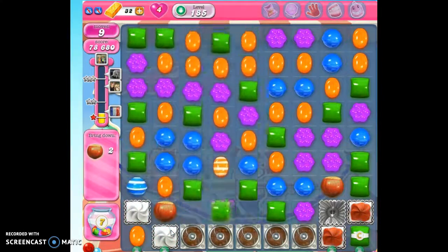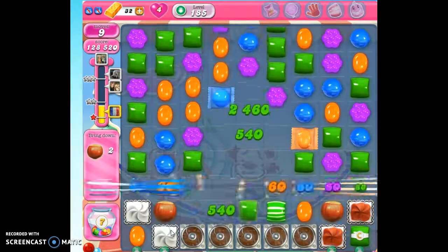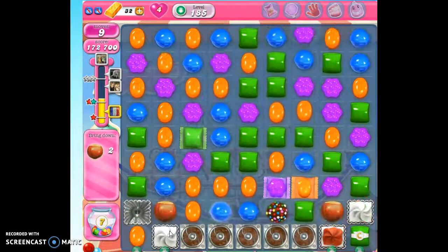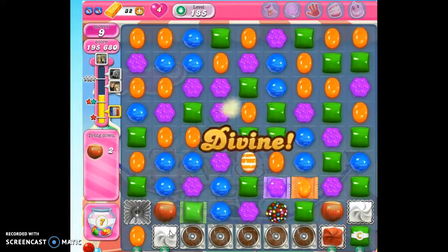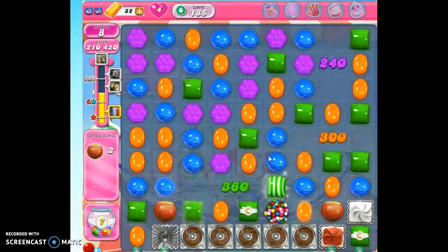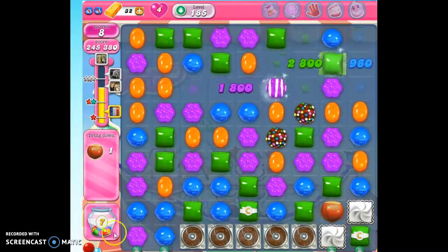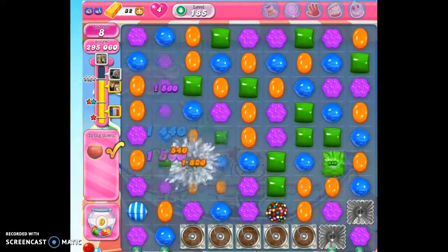Now, this is considered one of the best levels for getting sugar drops. You can get more sugar drops on some of the higher levels, but not everybody is up to level 906. So this is a good way to get sugar drops on some of these lower levels, and we're not doing poorly — we've got seven right now. And it jumped up to nine.